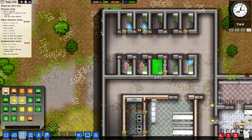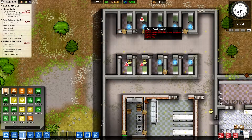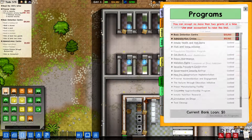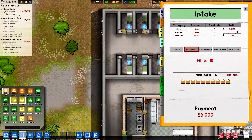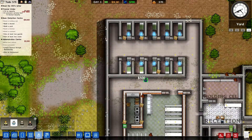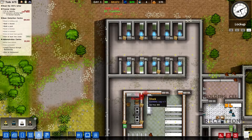Put these down the cells. There's one thing I want to tweak — we only want to let medium security in at the moment. Intake: close it for minimum security and just go full medium security. And we need to hire some guards as well. I don't know how many people we can have — just hire six guards to start off with. Hire a cook as well.